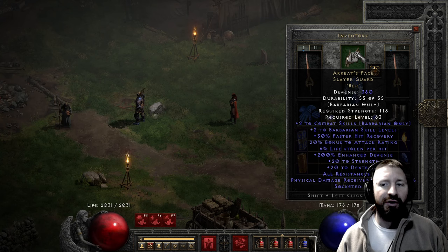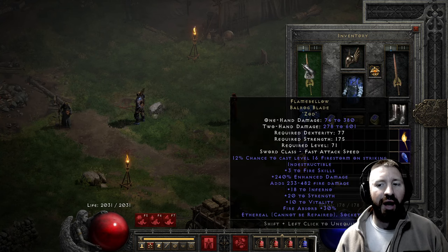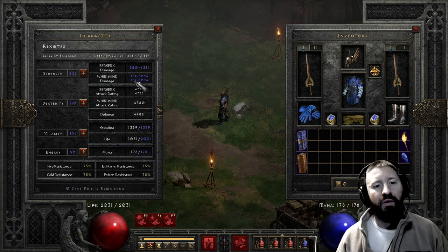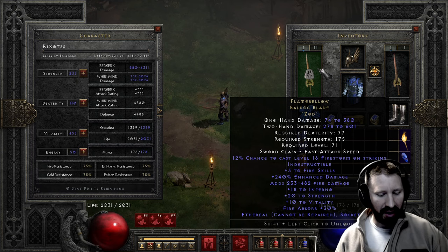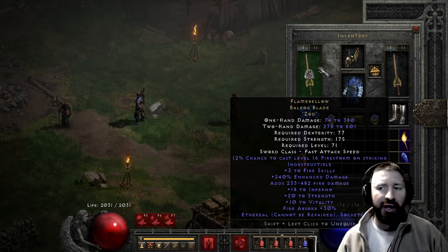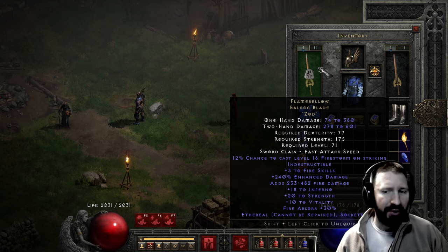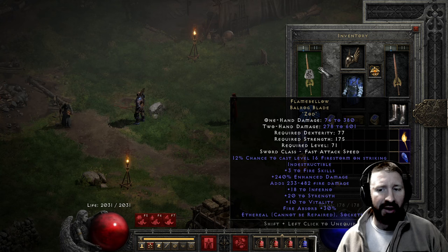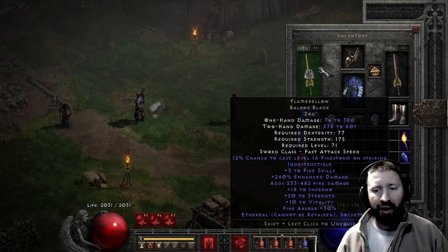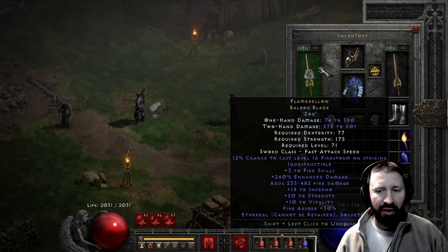In this video I'm showcasing Flame Bellow, a unique Balrog Blade. The damage is actually a little better than in my last couple of videos — whirlwind damage being 739 to 3000. These are ethereal, so one-hand damage is 74 to 380, and they have a 12% chance to cast level 16 Firestorm on striking. Stats include plus 3 to fire skills, 240% enhanced damage, some fire damage, plus 18 to Inferno, 20 strength, 10 vitality, and 30% fire absorb.